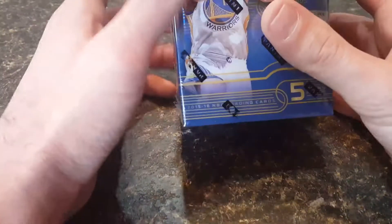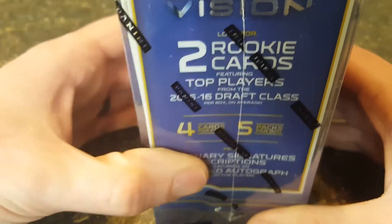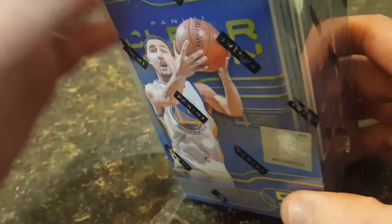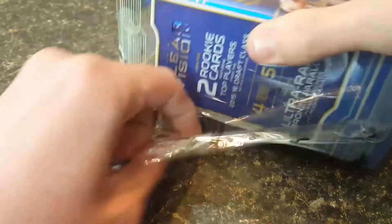What's going on guys, back at you with another video. Today I got another box of 2015-16 Clear Vision. In this box you get four cards per pack and five packs per box. You're looking for two rookie cards of the 2015-16 draft class — towns, Porzingis, Booker, those guys. Not guaranteed an auto, but there are autos in this product.